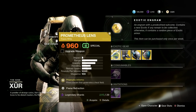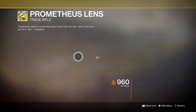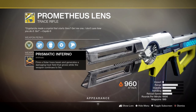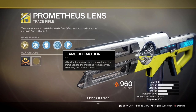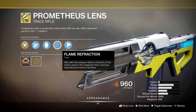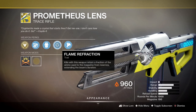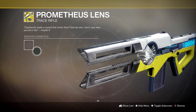Next up, we've got ourselves the Prometheus Lens — 29 legendary shards for this trace rifle that just destroys. The main perk is Prismatic Inferno: fires a solar trace beam and generates a damaging heat field that grows while the weapon continues to fire. The secondary trait is Flame Refraction: kills return a fraction of ammo used to the magazine from reserves, extending the beam's duration. The more kills you get, the more damage and ammo you get back — it just keeps going. This thing is honestly so much fun.